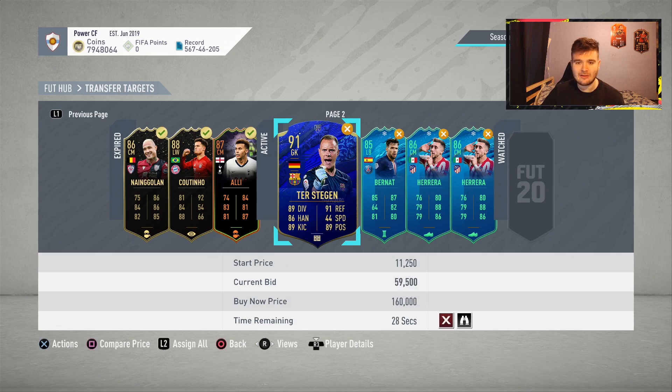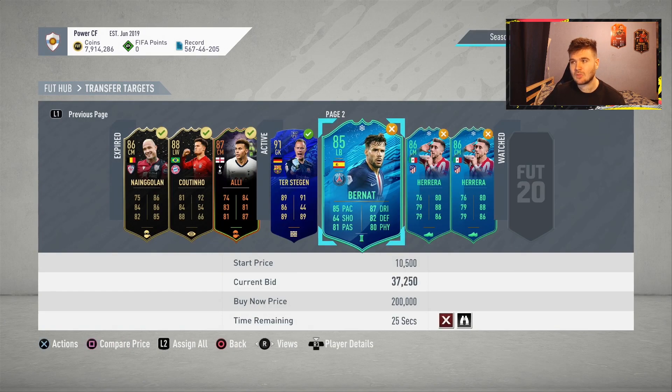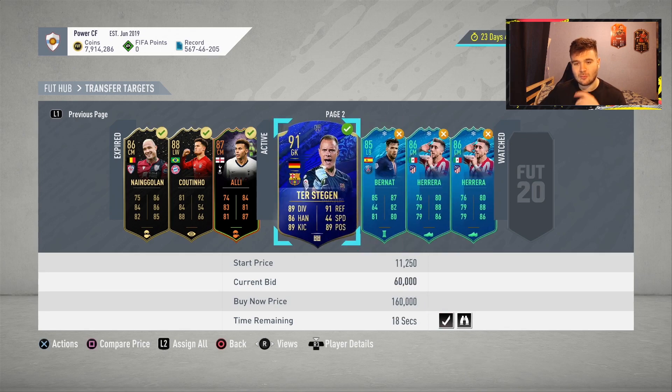We also have De Stegen at 59k bid — he was going for around 66k. The cheapest right now is 66k. His peak today has been 68,000 and his lowest today was 55k. This is exactly what I'm talking about with price fluctuations — if you're able to pick cards up at their lowest, you're going to make some decent coins when you sell at their highest. We won De Stegen at 60,000. FutBin says he ranges between 65 and 68k, so I'm going to try and sell him for around 67k, yielding around 3 to 3.5k profit.